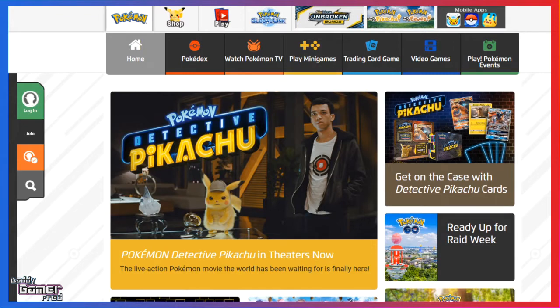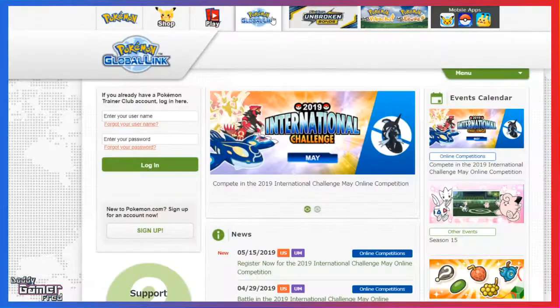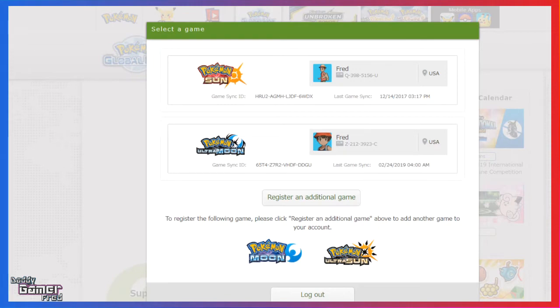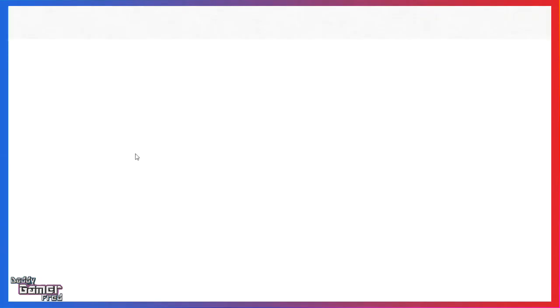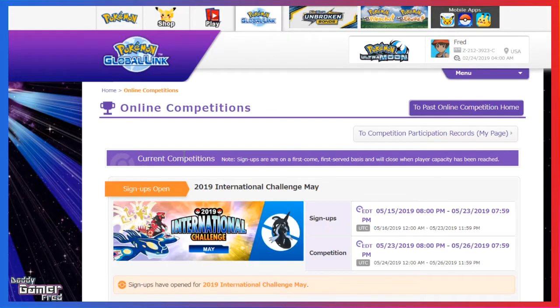To register, head over to the Pokemon website — I'll have that link in the description below. Once you're there, sign into your Pokemon Global Link account. Once signed in, you have to select the game you're going to participate with — this is only for the Ultra games, so you have to select your Ultra version. On the left-hand panel, you're going to see where it says Online Competitions — click that. There is a news article that says register now for the 2019 International Challenge of May, but that will not send you to the registration, it's just news about it, which is kind of weird. So you have to click again on the left side where it says Online Competition.